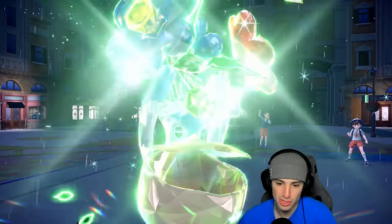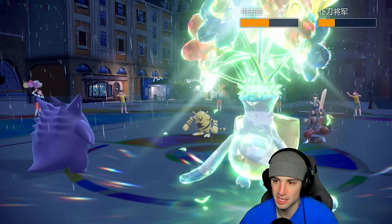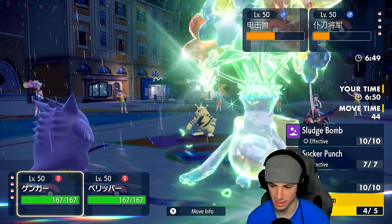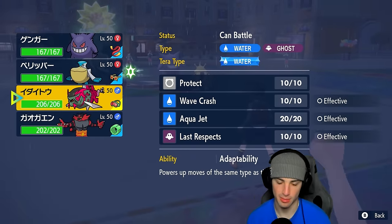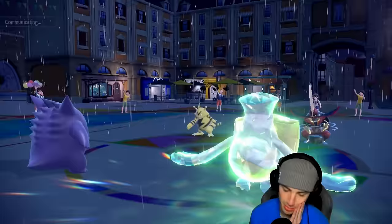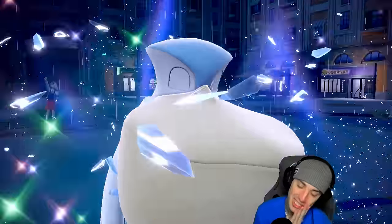Muddy Water connects and I get the accuracy drop — now King's Gambit gets Defiant boost to plus two. That's out of the way. King's Gambit is sitting plus two on attack — can Sucker Punch me. Going into Basculecion. Electabuzz uses Follow Me. There's the Sucker Punch — can Pelipper soak it? No — Pelipper is gone. Accuracy drop gave King's Gambit plus two, it's chilling on the field.